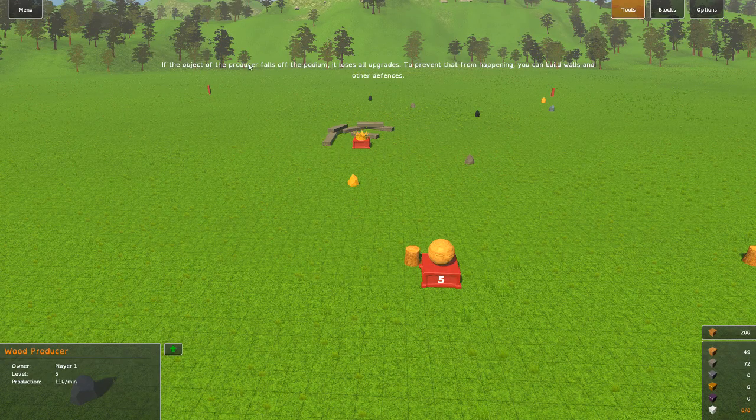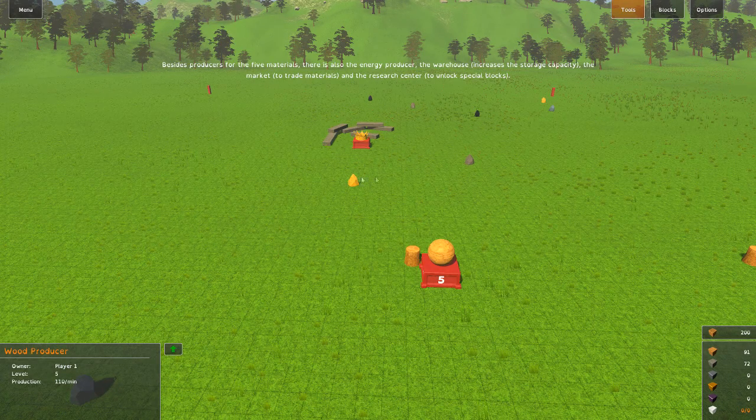If the object on the producer falls off the podium, it loses all upgrades. To prevent that, you can build walls and other defenses. So you want to protect your resource producers so you can continue getting resources — because if you don't have resources coming in, you're in trouble. There's also an energy producer, a warehouse to increase storage capacity, a market to trade minerals, and a research center to unlock special blocks. There's a lot of stuff!